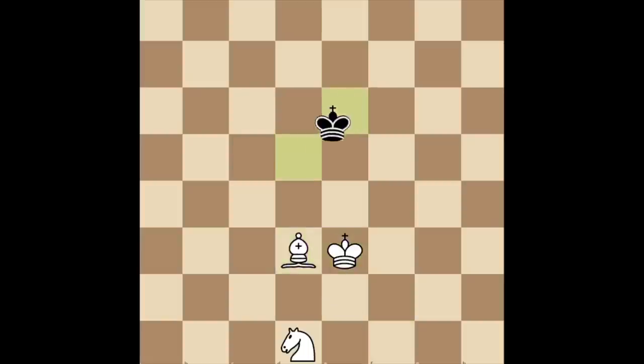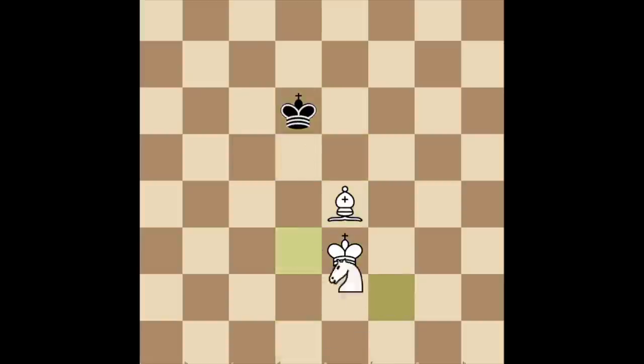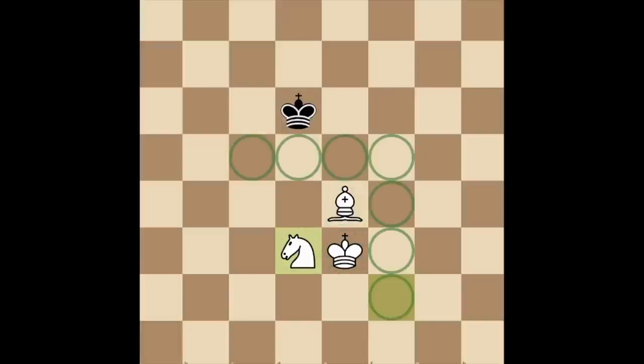Step 1: build this formation. You can completely ignore them for the first few moves, because all you need to do is make this shape with your pieces. This creates a blockade that prevents their king from crossing and allows you to push them to the edge. You can pretty much pre-move this, so if you're struggling already, it's time to put down the chess pieces, take a deep breath, and give up.